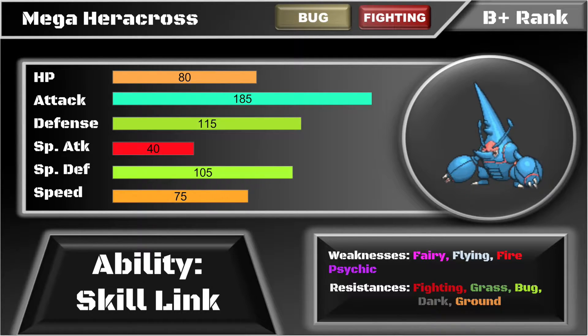It does have a handful of crippling weaknesses in Fairy, Flying, and Fire, but also key resistances to Fighting, Grass, Bug, Dark, and Ground. The biggest shortcoming is that 75 Speed stat — it gets outpaced by today's offensive meta. Threats like Talonflame, Latios, and Keldeo with Scald burns are real concerns, so Mega Heracross requires solid team support.